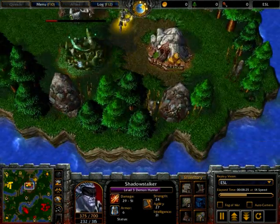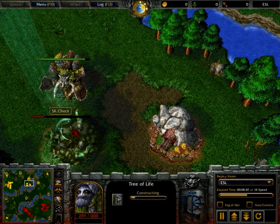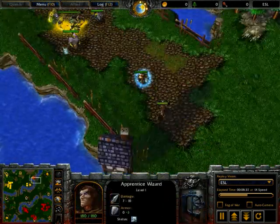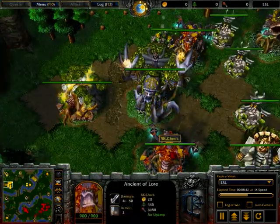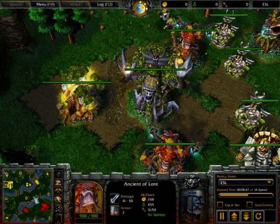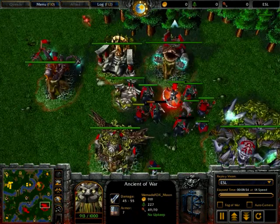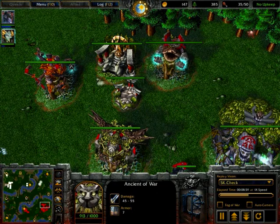Moon just had a wisp at the expansion, scouted that it was going back up again. Check accidentally aggroed those creeps. Check with his first dryad out now, and I imagine he'll be producing bears. Meanwhile Moon has a decent army. Let's check food counts: Moon at 49, Chex at 35.